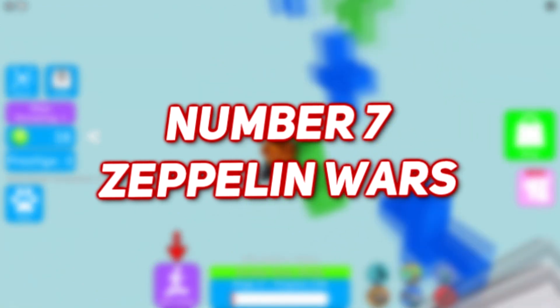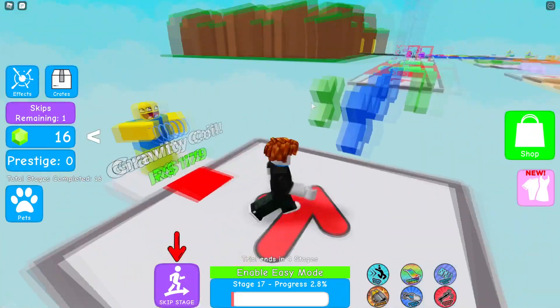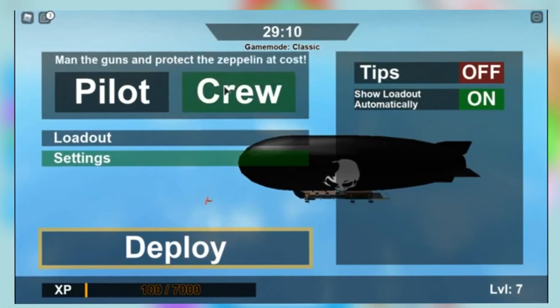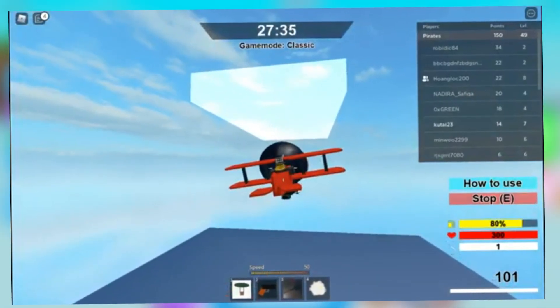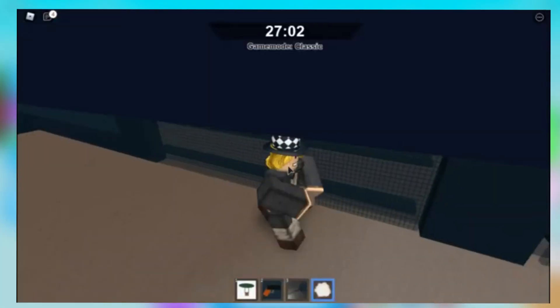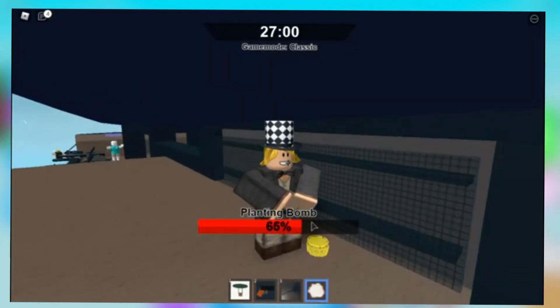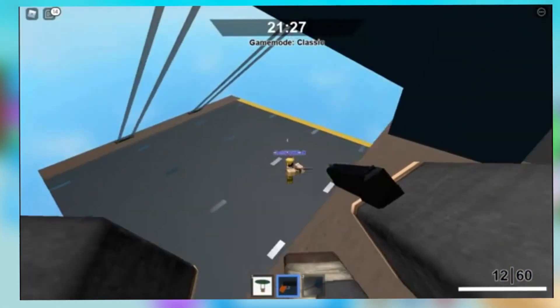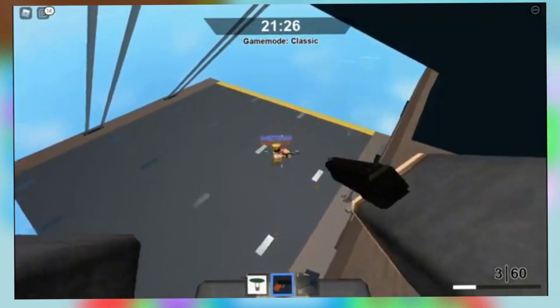Number 7: Zeppelin Wars. The game gives players the option to either pilot the Zeppelin or play as a crew member. The battle ensues between Pirates and Air Patrol, as the two teams compete to destroy the other. The combat takes the shape of an aerial battle, and the final goal is to destroy the Zeppelin. Targeting fuel tanks and seeking assistance from torpedoes can help win the game.